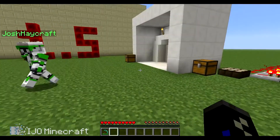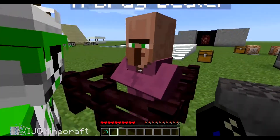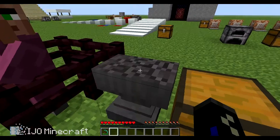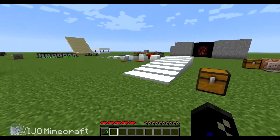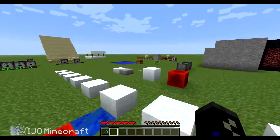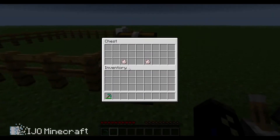What's next? This is the drug dealer right here. Yeah, you can name stuff now with the anvil, like spawn eggs. Get the villager egg and names. I'll show them my sheep.